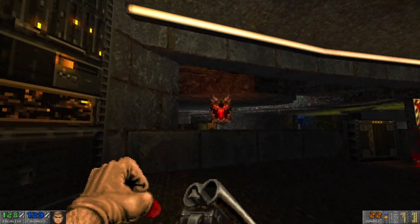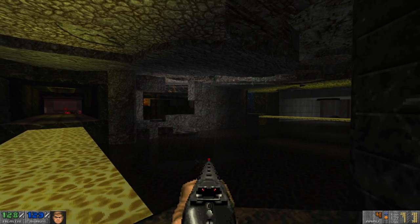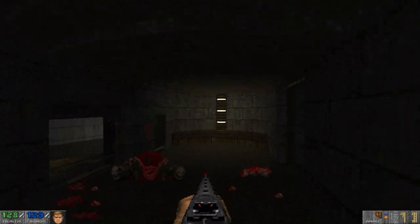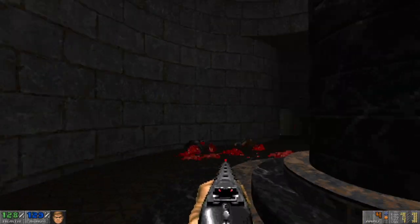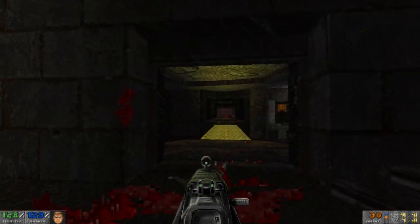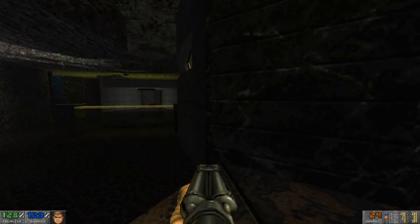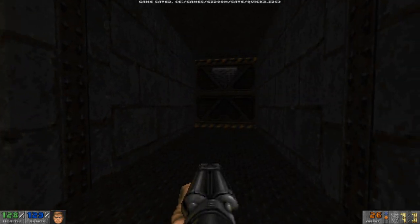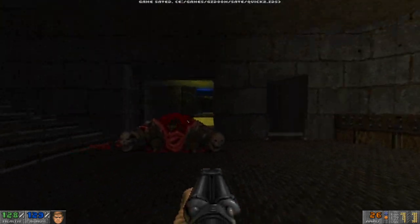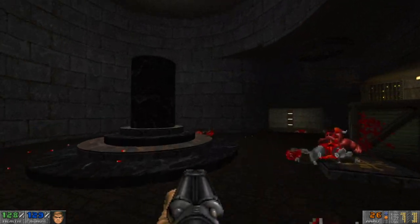I'm kind of frustrated by how bad I am at Doom Eternal, and I think it's because I'm so used to the combat in Doom, which is about moving quickly. But Doom Eternal is about using all your abilities in order to move quickly and get health, ammunition, and armor topped up during battles — keeping track of all of those at the same time. It's a mental workout. It's like when I was playing Quake recently and you have to get used to the idea that you can't outrun rockets anymore — it's just a completely different kind of playing a game.